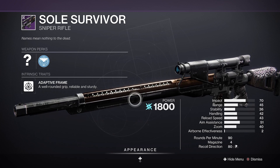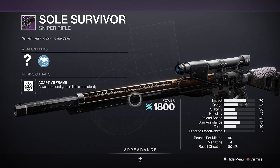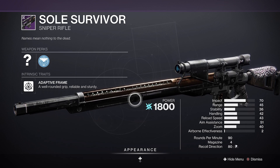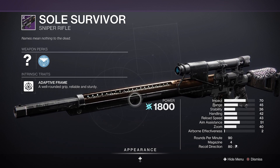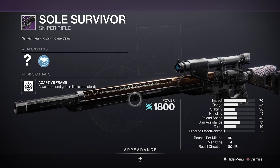In your first slot, you're going to want either Arrowhead Break to perfect the recoil direction, or Fluted Barrel to give a greater boost in handling. This will help you swap to and from the weapon in sudden situations when you wind up needing it, or needing whatever else you've got.